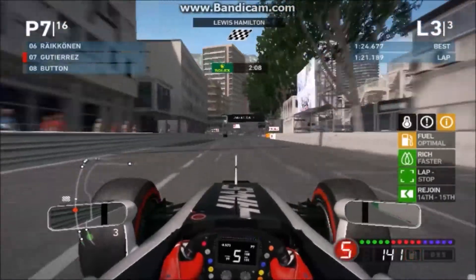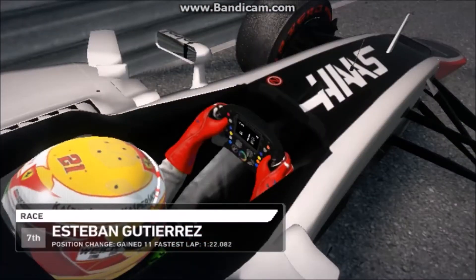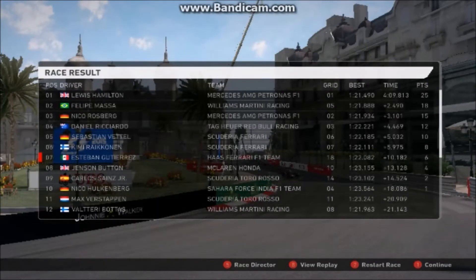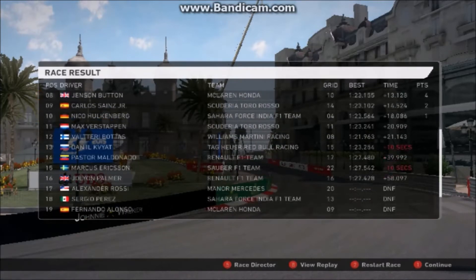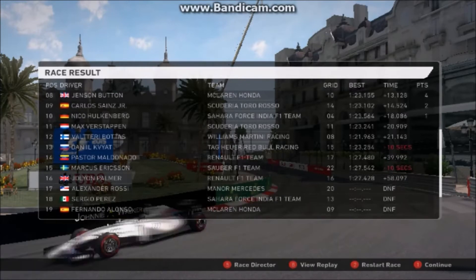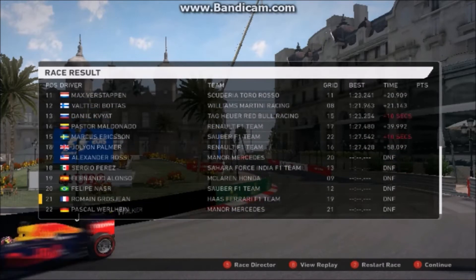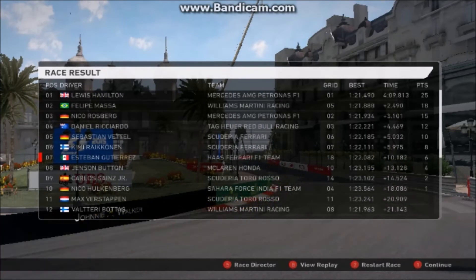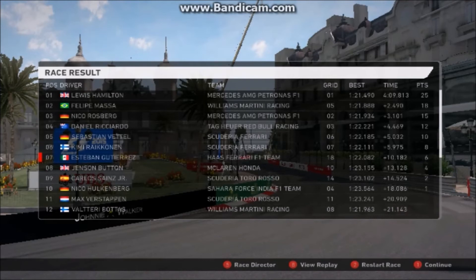The good news is we are going to come through and complete a three-lap race at Monaco in this F1 2016 season mod, and that ladies and gentlemen is how you cross the line! I experienced every emotion making that video — joy, hatred, frustration, and anger. Lewis Hamilton wins the race, Felipe Massa in second, Rosberg third, Ricciardo in the Red Bull. We come home in seventh. There are loads of DNFs, plus Julian Palmer and Daniel Kvyat both picked up 10-second penalties. The last time I saw that many DNFs it was in my career mode series at Monaco.